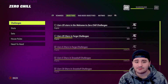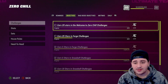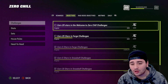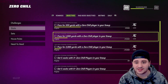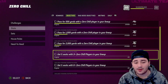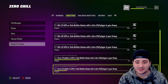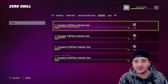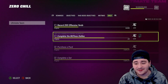Doing solo challenges first is the move, then focus on MUT Champs or solo battles to upgrade the competitive field pass. To summarize: daily objectives, solo challenges, and competitive field pass upgrades. Make sure you put those Zero Chill guys in your lineup to get stats done, because you'll be getting XP from the lineup objectives, the competitive field pass, and the daily objectives — basically triple or quadruple the XP. Grinding MUT Champs is going to get you a lot of Zero Chill XP.